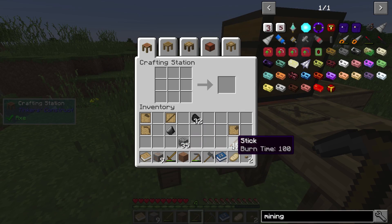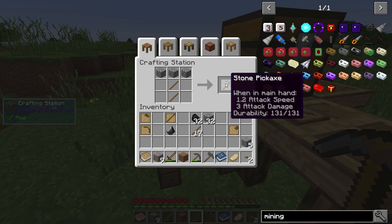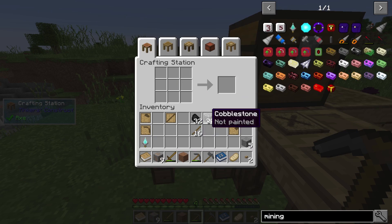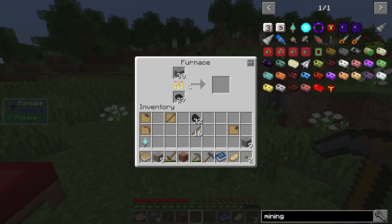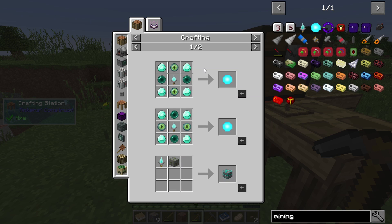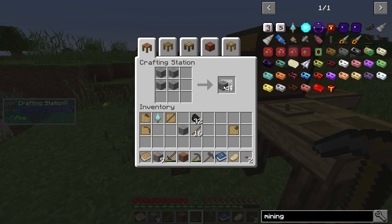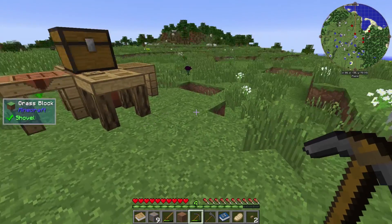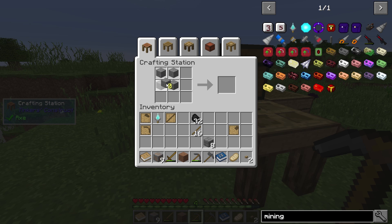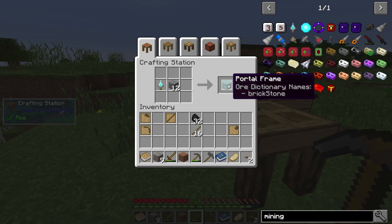That was a stone pick. Let's just do that — that should give us what we need for our mining tool. We probably need some more stone — we've got nine. How much does it take to make the frame? I think it's twelve to make the frame for the mining dimension. Actually, it might be fourteen — I'm just saying numbers now. We'll start with twelve and see where it takes us. Portal frames — that's what we want.